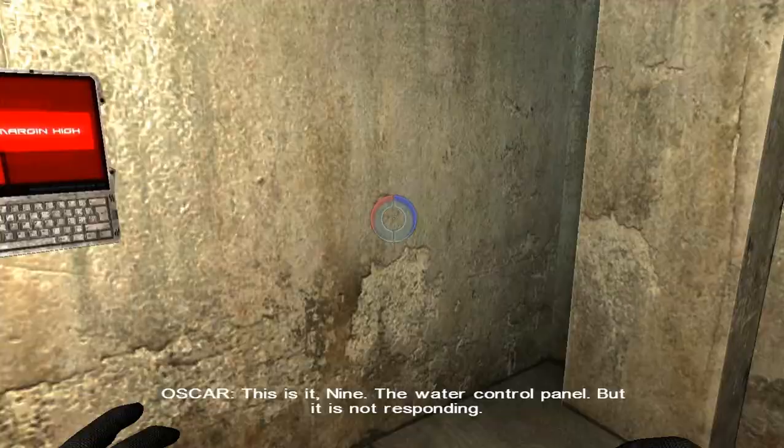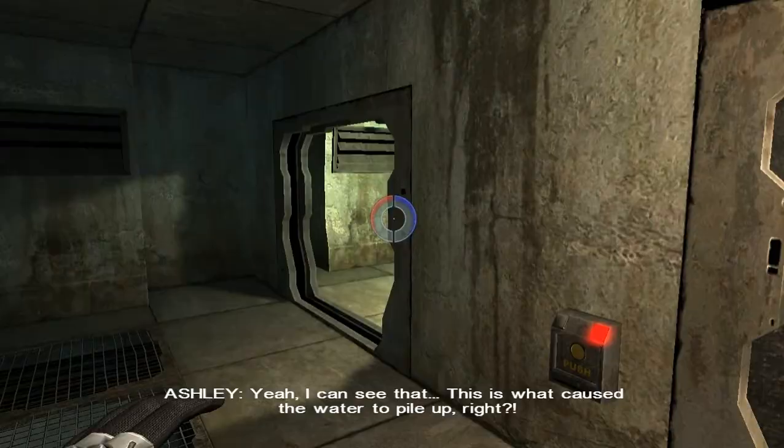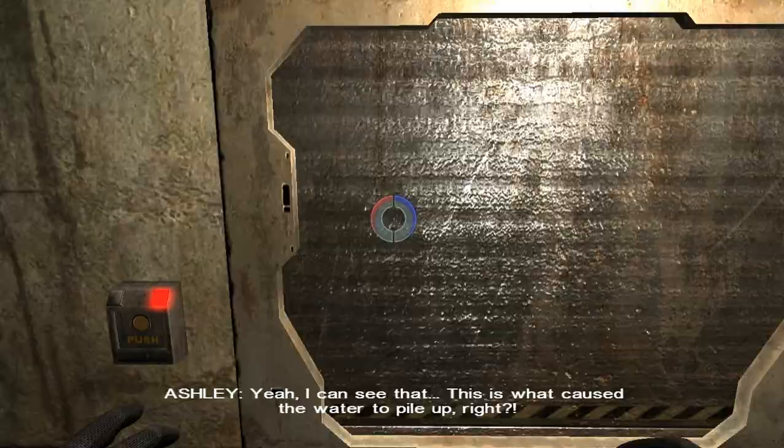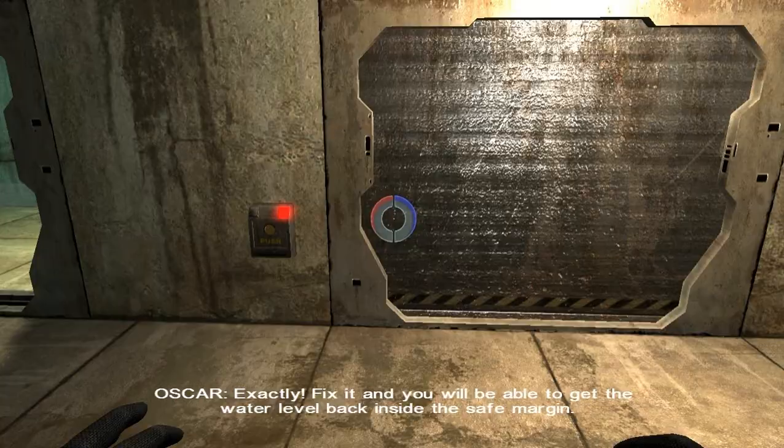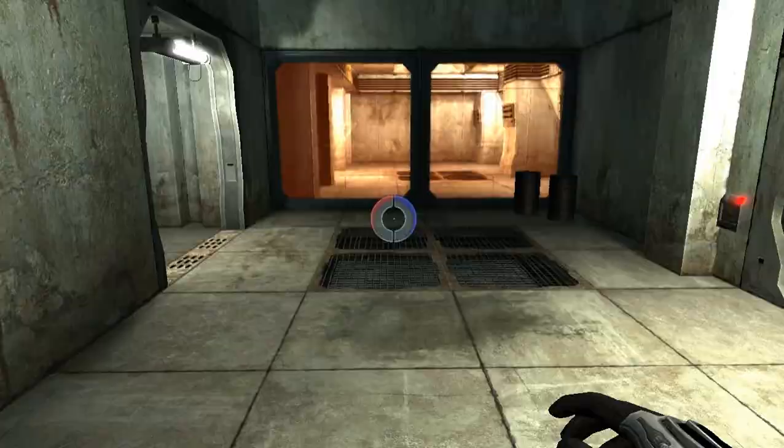This is it, Nine — the water control panel. But it is not responding. What a shock. Yeah, I can see that. This is what caused the water to pile up, right? Exactly. Fix it, and you will be able to get the water level back inside the safe margin. Okay.